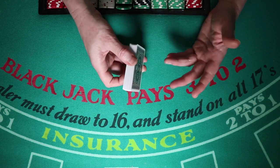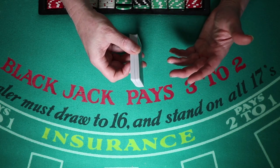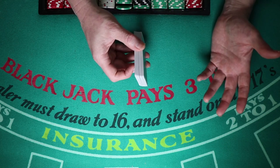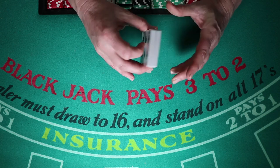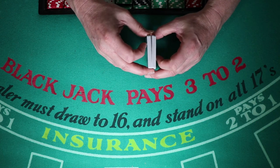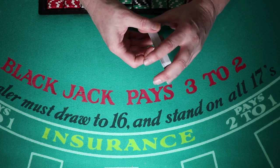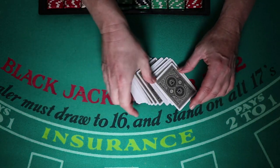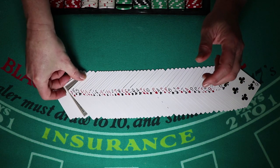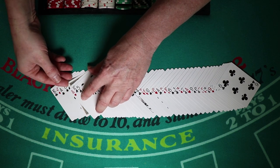To start, grab some cards and do it really slowly — accuracy is what you're after. Deal a player's card and a dealer's card. Once you're somewhat proficient, go to the casino, stand behind a blackjack table, and count the deck down. It doesn't matter if it's 8 decks, 6 decks, 1 deck, or 2 decks. For now we're concentrating on single deck because it's a good place to start — with one deck the running count is the count per deck.